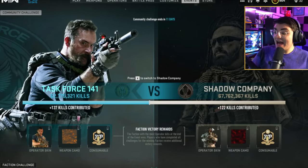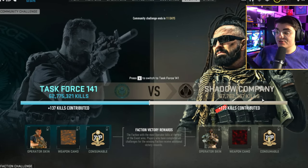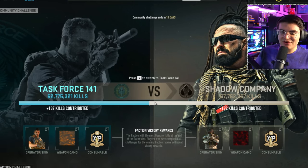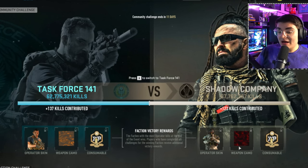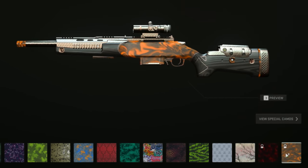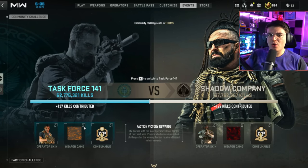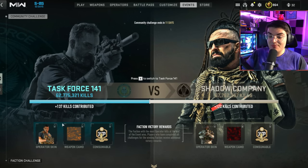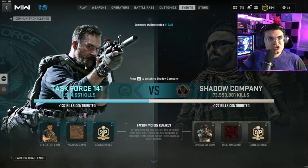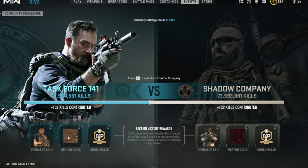I've done both sets of challenges, but personally I prefer the Blood Cell camo, so I'm switching my team back to Shadow Company so my kills count for them. Right now Shadow Company has a slight lead, but it's only day one. It does feel weird that they made two separate animated camos but only one will ever be obtainable — the other one no one will get. Hopefully they'll add it as a future challenge later this season, because it feels like a lot of work went into a camo that will never be usable except for people using unlock tools.